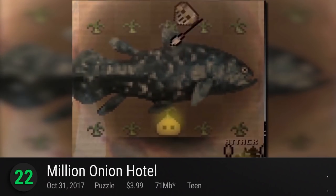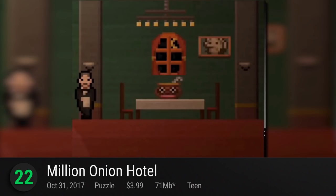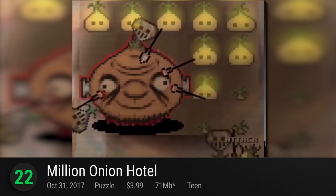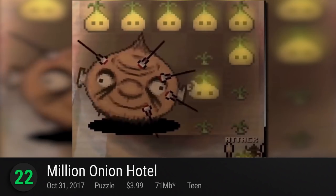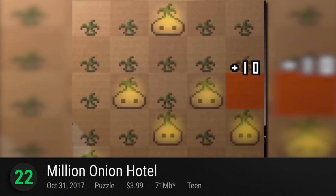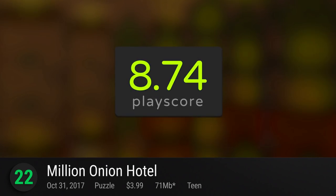Smuggled into number 22 is Million Onion Hotel, an action puzzler from Onion Games. Set in a strange pixel world with a strange hotel, enjoy a plethora of pixel patrons as they serve a magical onion soup with ridiculous potential. Tap as many onions as you can and gain the highest score. It has a PlayScore of 8.74.